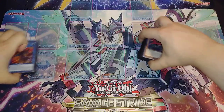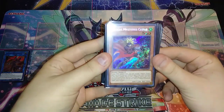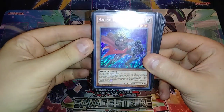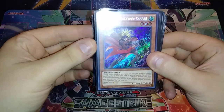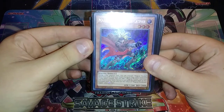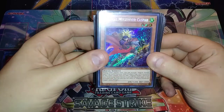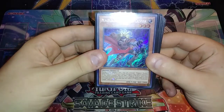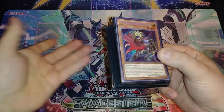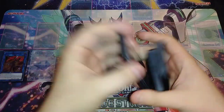If you don't know what Magical Musketeers do, here's a brief rundown: all your main deck Magical Musketeers share the ability of being able to activate Magical Musket spells and traps from your hand during either player's turn. If spells and traps are activated in their column, they get particular abilities — basically turning your entire hand into a bunch of hand traps.